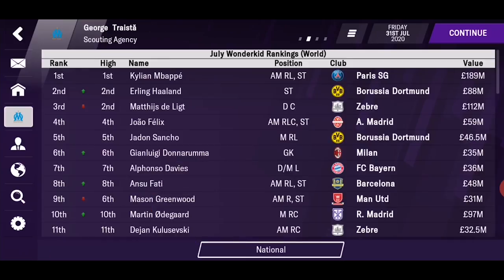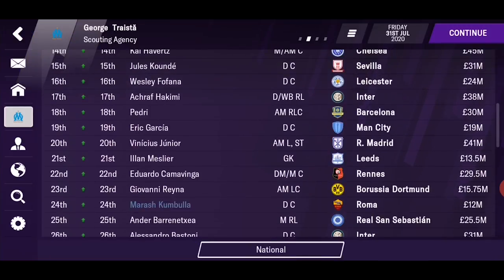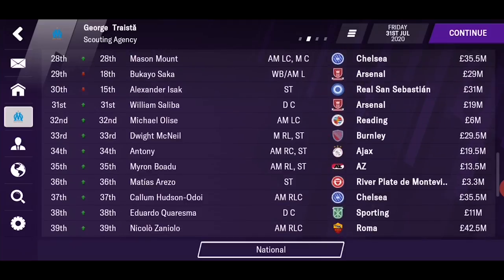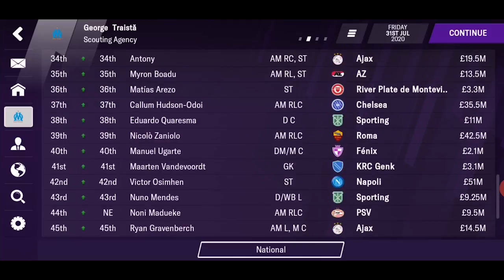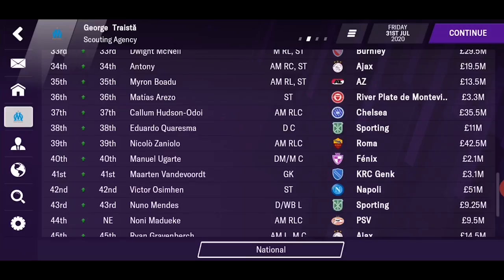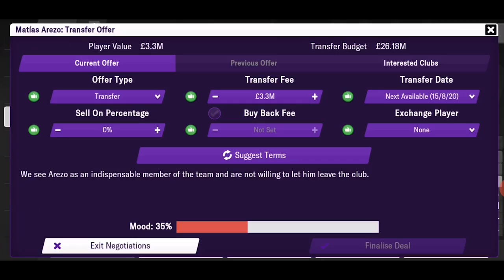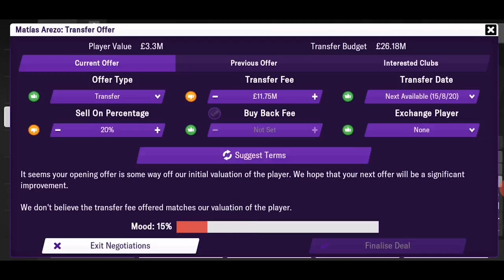The scouting agency is worth taking a look at, as you will see who the best players in the game are — seniors and youth, or wonderkids. Youth rankings — this is my favorite. You can find some cool gems. Every start of the season you can get some South American wonderkids for peanuts. See here — Matias Arezzo, killer player. Value: 3.3 million. Maybe you can get him under 10 million — you can ask for the price or just put in a price as you think.